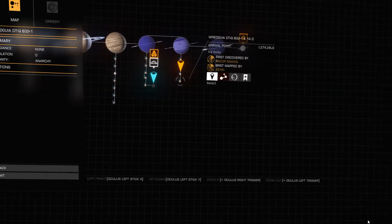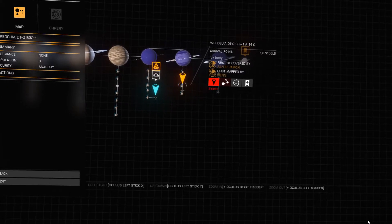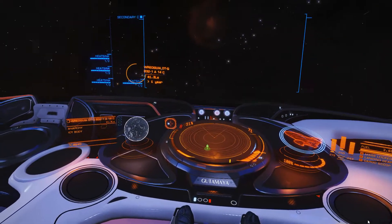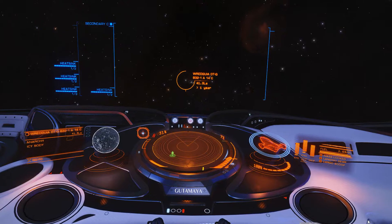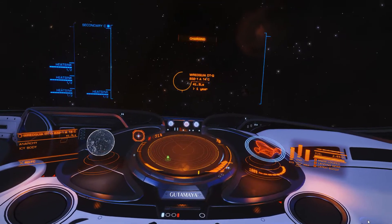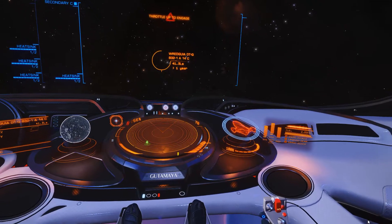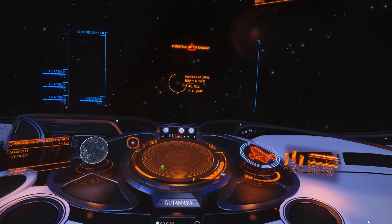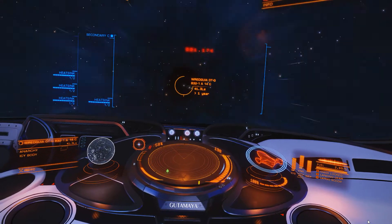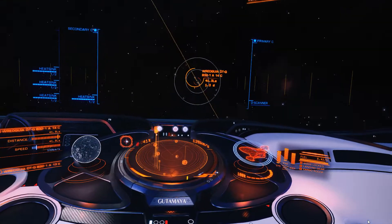There wouldn't ever be issues, would there? No way. There it is — kind of weird. Everything's perfect, isn't it? That's what some are always trying to say, that everything's perfect. Ready to engage — 4, 3, 2, 1, engage. Almost so many issues you can't count them all.